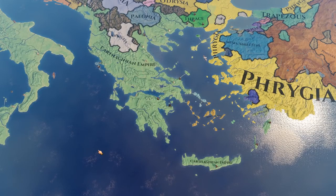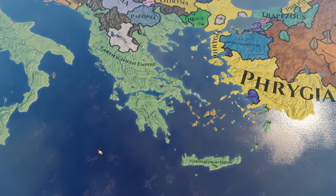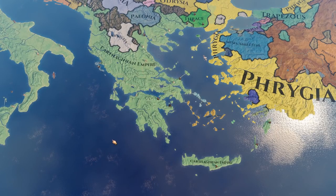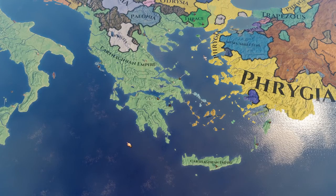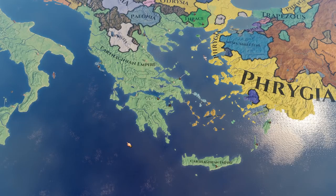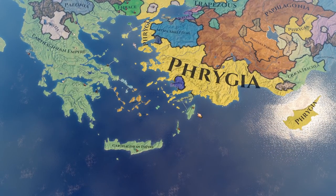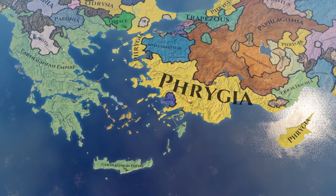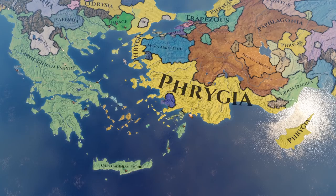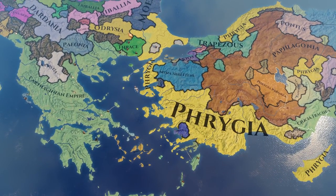Hello everybody and welcome to episode 32 in my Carthaginian campaign let's play for Imperator Rome's 1.3 Livy update. In the last episode we focused primarily on the Peloponnese, destroying the remaining city-states that were defiant to Carthaginian rule. We also managed to invade Rhodes, taking the island for ourselves, which is a perfect launchpad into Anatolia to continue our war against Phrygia. This war has been going on for quite a while, but there's very little we can actually do to engage them because they're currently under occupation of Adrysia.